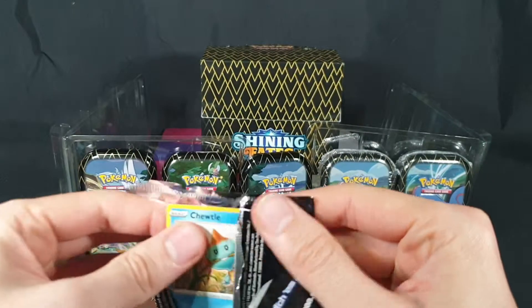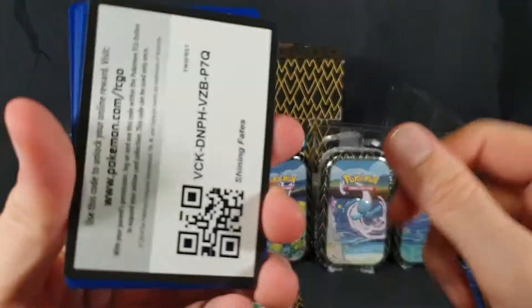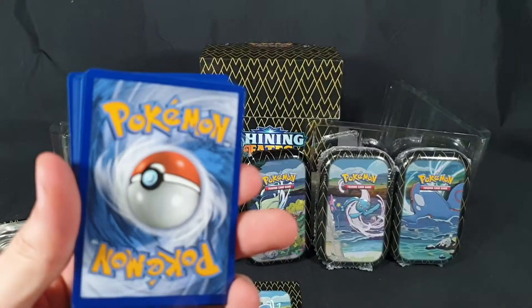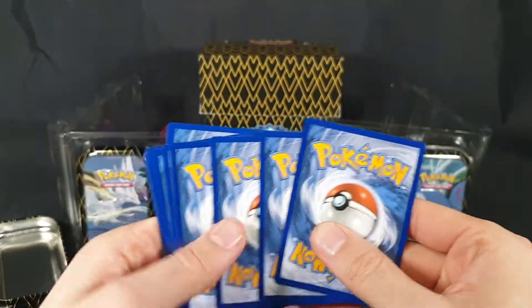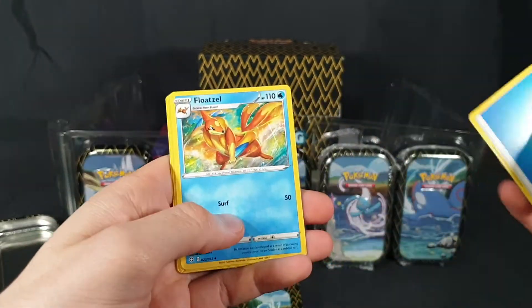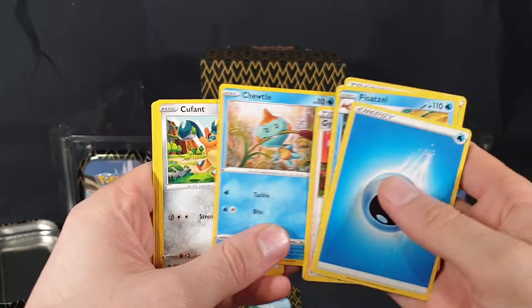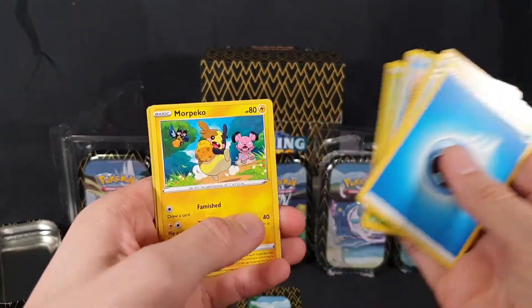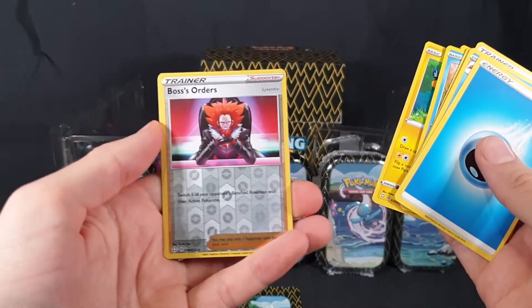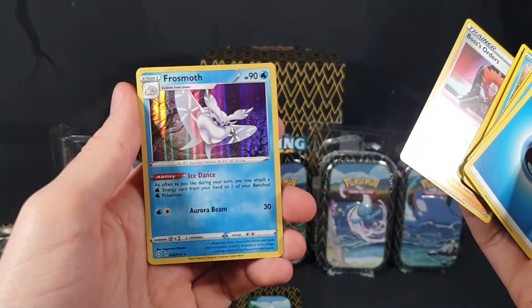Second pack from tin three: Energy, Floatzel, Team Yell Towel, Gym Trainer, Chewtle, Cufant, Horsey, Cacnea, Morpeko, Boss's Orders Reverse Foil, and a Frostmoth.